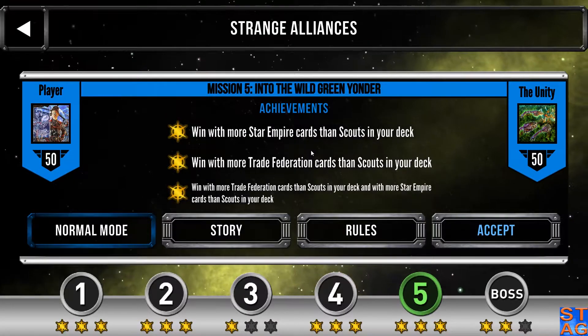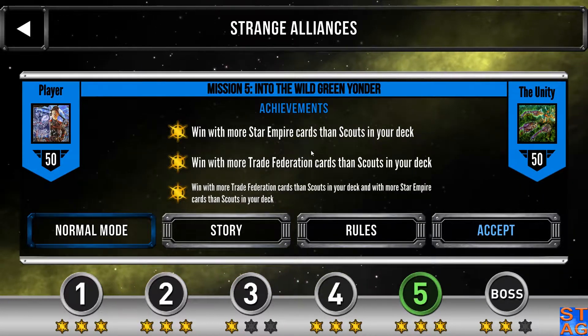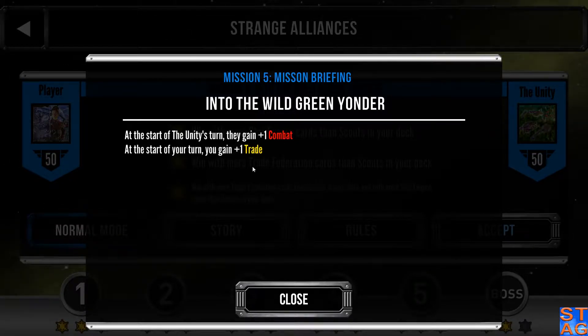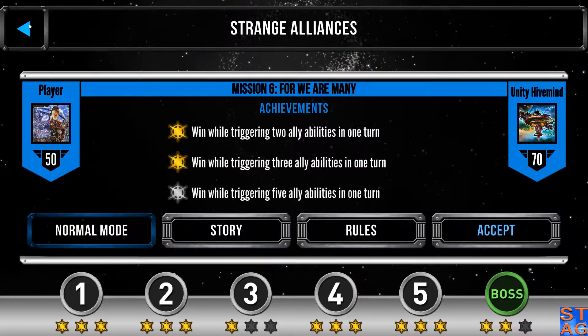The achievements for this mission are: win with more Star Empire cards than scouts in your deck, more Trade Federation cards than scouts in your deck, and a little bit of both. The rules for this one — Unity will get one combat at the start of its turn automatically, but the player will get one trade.